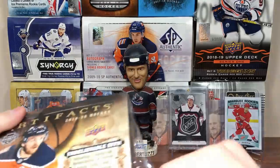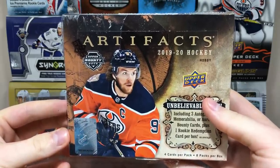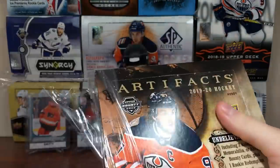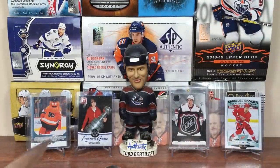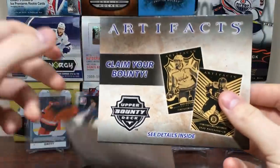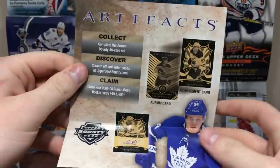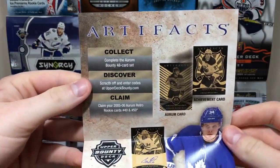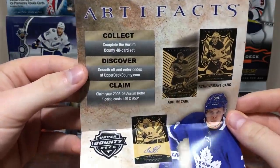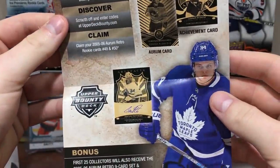Let's see if we can actually pull anything. I do like the box — that looks nice. You got Connor McDavid for the 700th time on an Upper Deck product. Crosby's gonna be on Series 1 as well. Alright, so here are the Aurum Hit cards — claim your bounty. Collect a 48-card set, scratch them off, claim your 0506 Aurum Retro Rookie cards. You're gonna get Austin Matthews right there. First 25 collectors also received the 0506 Aurum Retro 9-card set and a Retro Austin Matthews Auto.